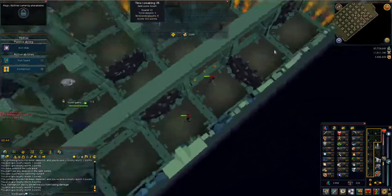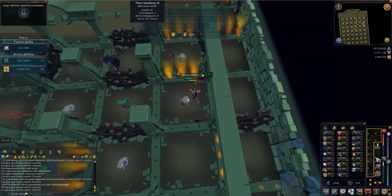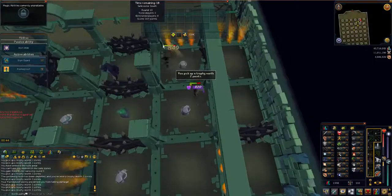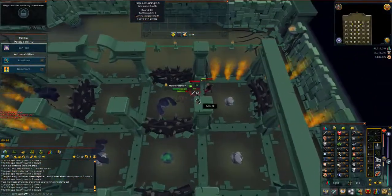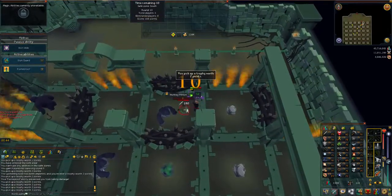Other things to look out for while playing: when other players are attacking the monkey minions, make sure everyone gets on them so you all gain as many cabbage points as possible. It's only right to help everyone out.